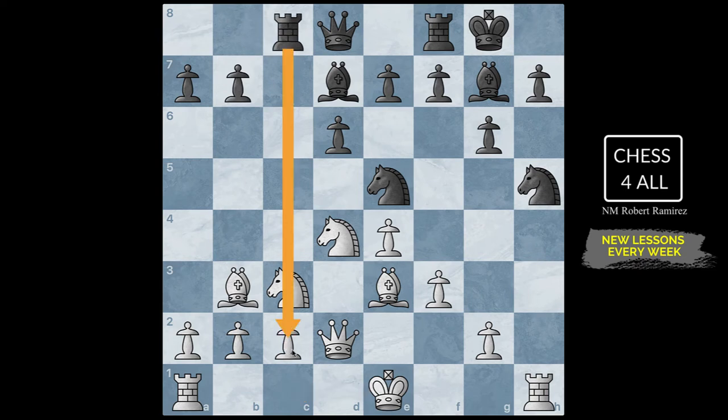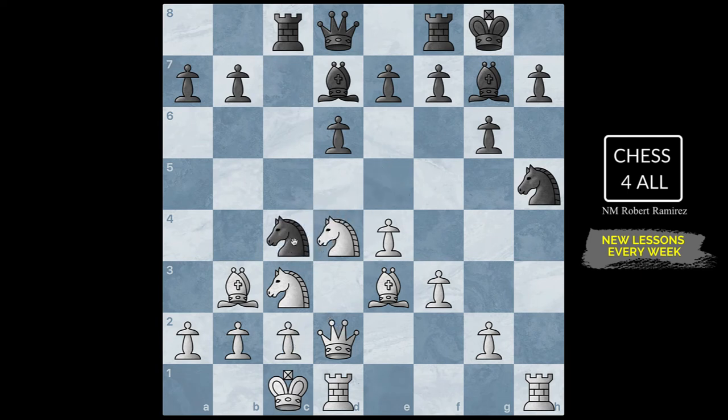After the knight took, queen to D2 — we're getting ready to castle to the other side. We already have our head start and everything set to attack the opponent's king. After queen D2, rook C8 — they're trying to use this semi-open file to put pressure on us. We castle. Knight C4 attacks our bishop and queen, so we take that knight. Now, an important component: this bishop is one of the best defenders of the king. If playing with the black pieces, you really don't want to give up your dark-square bishop, even for one of your opponent's rooks.